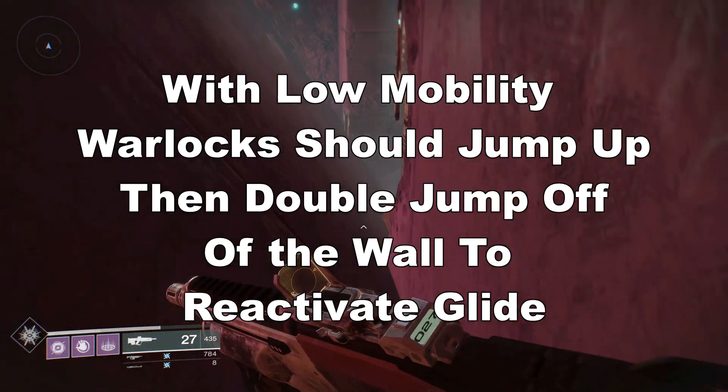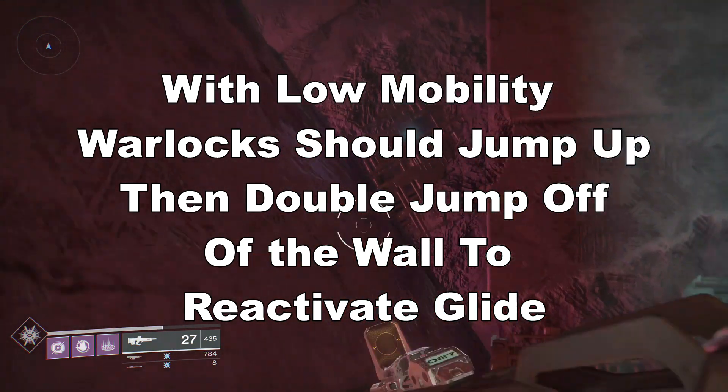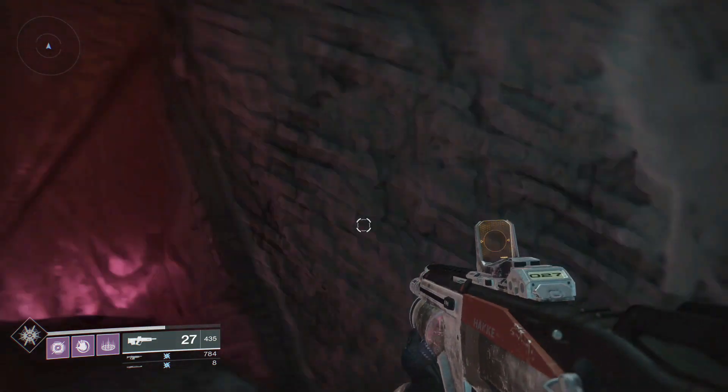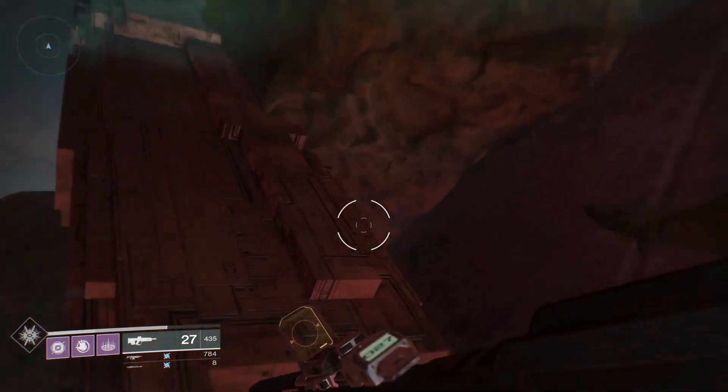If you are doing the 400 version, you should bring your Whisper and switch to it before the boss room so you get some power ammo for it. Having a top-down approach should give you a good sightline for scout rifles and snipers. The Polaris Lance is also a good option.